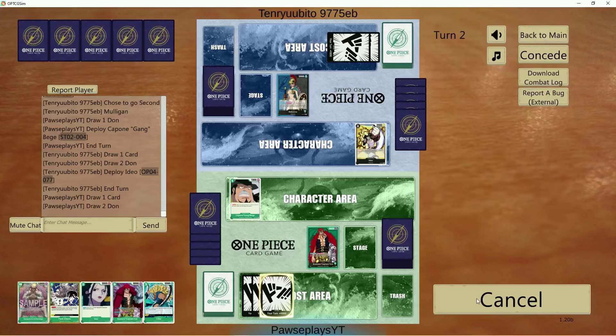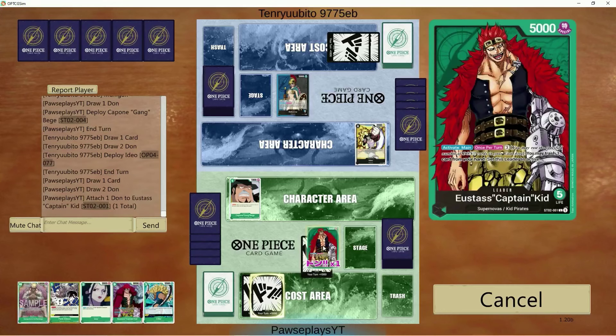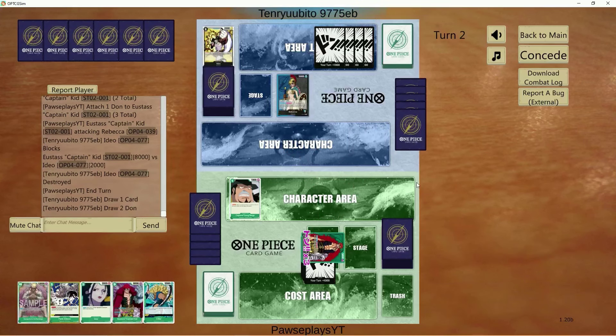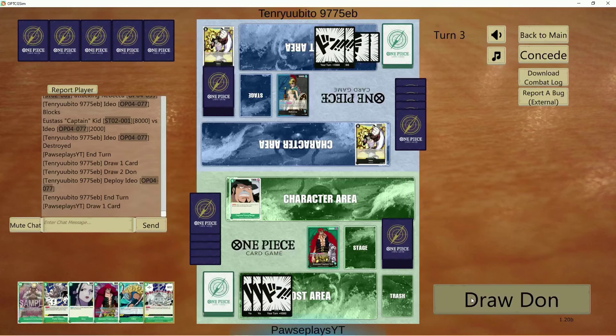We are playing into a Rebecca deck, and this is one of those matchups where Kid is going to shine, especially if she does not get a lot of blockers on board, because all we can do is go face and she loses tempo because she cannot attack us back. I could have just swung for five and played down the Killer, but it seemed a little irrelevant.